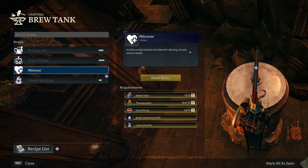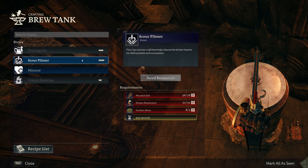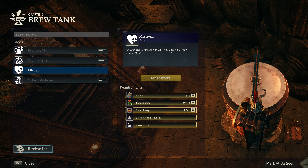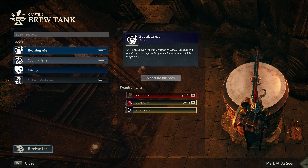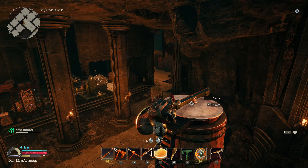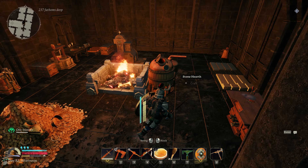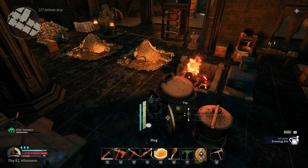Greatly restores health — food seems pretty useful for that though. And this one raises stamina and power temporarily but then leaves me hurt and tired afterwards — that seems like a bad idea. So I'm trying to figure out what buffs everybody's been talking about. This one just prevents and cures poison — not very interesting. I suppose restoring health could be useful in fights, but I've just been using rations for that. I'm using the evening ale every time before we head out. I want to try and get this orcish medicine going for the big fights. I'll need more bite weed when we come across it.